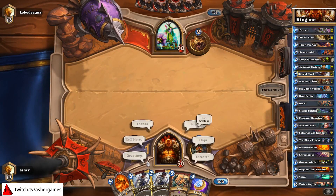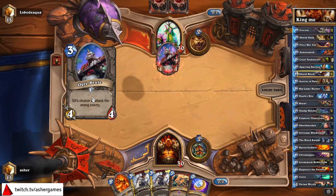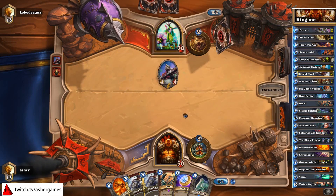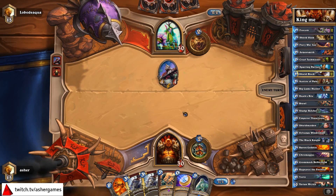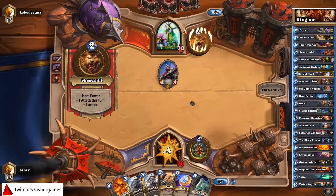If it is a Beast Druid, things could be a little different. It's all about controlling the board early, and right now I don't have any Shield Slams. We are Rank 15, so we're going to be getting a lot of experimentation early. We're just going to have to avoid the early onslaught of minions. Turn 5 could very much be a Brawl turn.